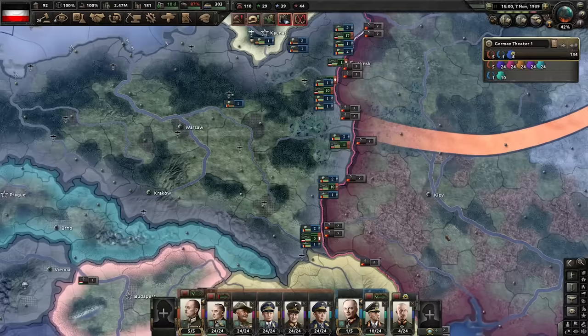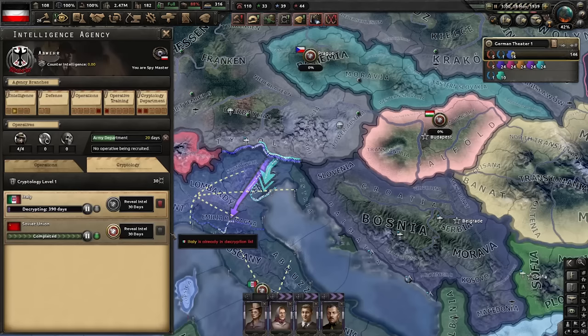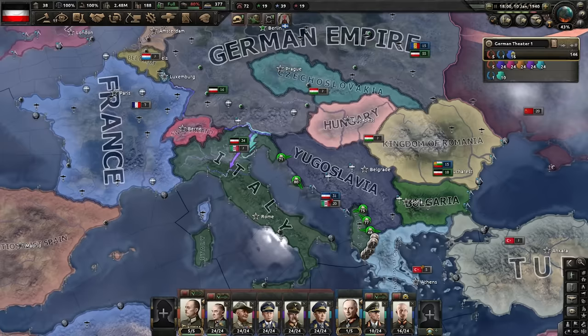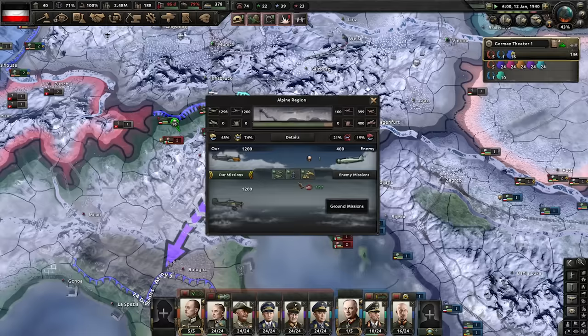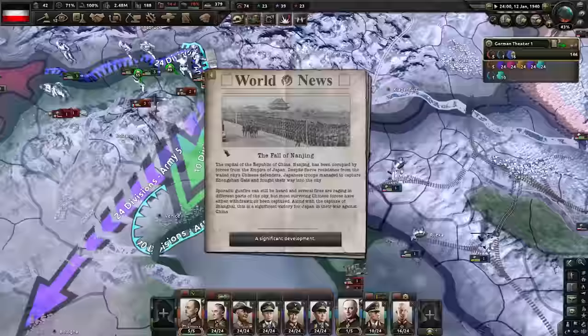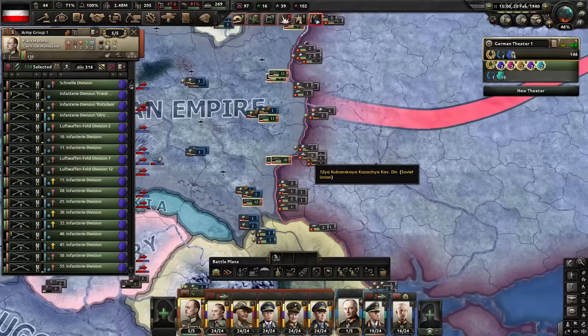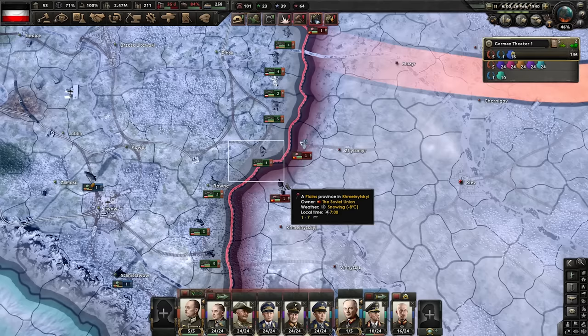I am keeping the rest of my army on the Soviet border because I know the Soviet Union is now going to go after Finland next. That is the second collaboration government done in the Soviet Union — one more to go. Italy has gone to war with Greece; Greece is calling upon us to come to their aid, and we're bringing a lot of friends. We're going to rush through the front lines and aggressively attack with the infantry. Just like that, our fighters are up, our bombers are up, and we are shredding the Italians. As expected, the Soviets have now declared on Finland — we will find ourselves in a two-front war, which is actually not too terrible.